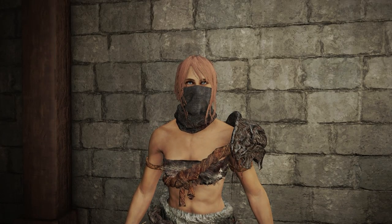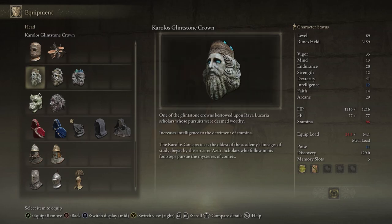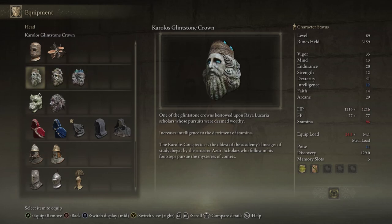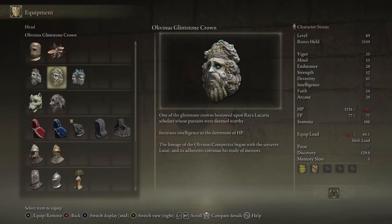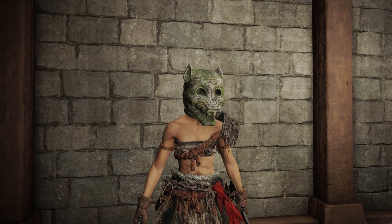For armor sets that actually raise your stats — for example, these helmets here. In this game, if you want more information on any item, whether it's armor or key items, all you got to do is click X for Xbox or Square for PlayStation and you'll see a detailed description. It says increases intelligence to the detriment of stamina. Without the helmet my character's intelligence is at 9, but with the helmet it's at 12, but I also lose HP. There are a few specific ones, such as these Burger King looking helmets. The imp head wolf version will give you more endurance, but it's also ugly and in this house we put souls fashion over everything.